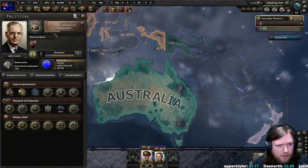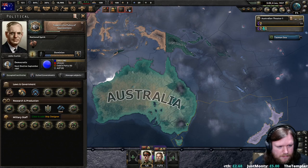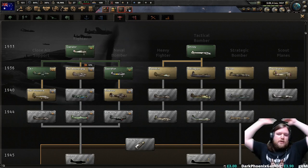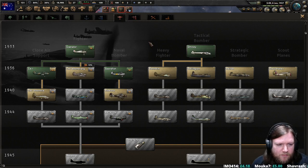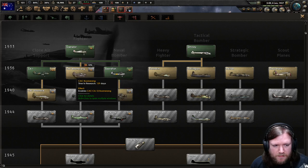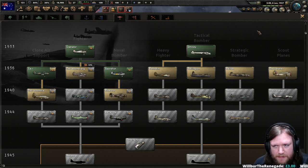Did we finish researching depth charges? Not yet. Where are we with aircraft designs? So we are going to want scout planes, definitely. We are going to want fighters. We are going to want close air support. So with the Commonwealth Air Force bonuses, we are going to need to have both of these up to date. The Boomerang is the fighter, so we probably do want to have the research company for the Boomerangs — and if nothing else we can export them to Britain and let Britain use their manpower to use them.